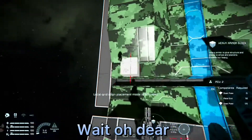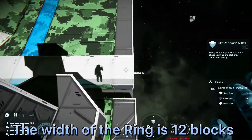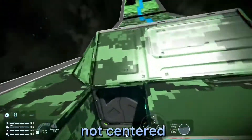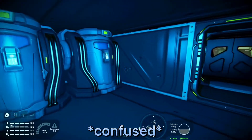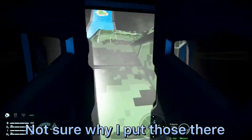Oh dear. The width of the ring is 12 blocks, making the gravity generators not centered. Oh dear, that's not good. There are some cryopods — not sure why I put those there.